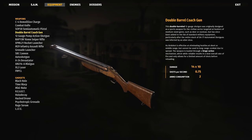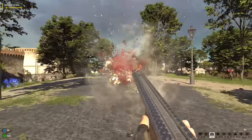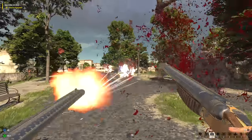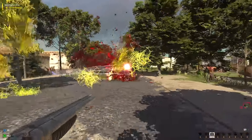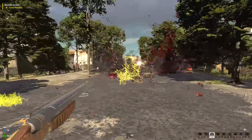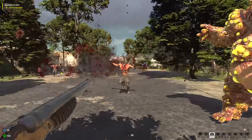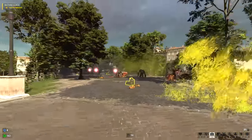Then we have the double barrel coach gun. S-Mart's top of the line — you can find this thing in the sporting goods department. This sweet baby was made in Grand Rapids, Michigan. Retails for about $109.95. It's got a walnut stock, cobalt blue steel, and a hair trigger. The double barrel coach gun gets a death score of 'Shop Smart, Shop S-Mart' out of 10.